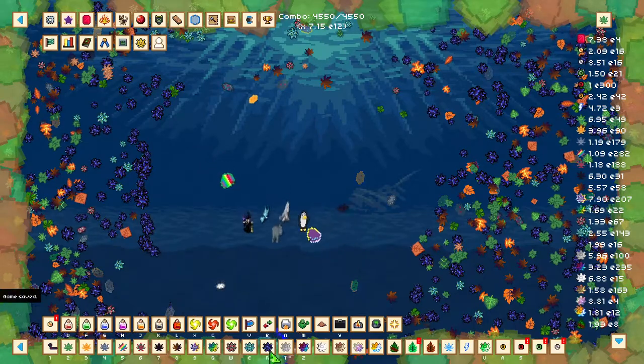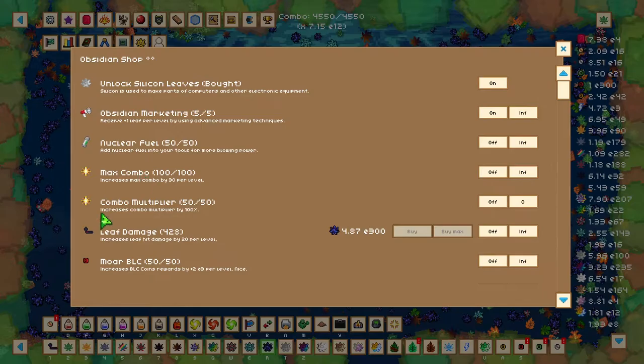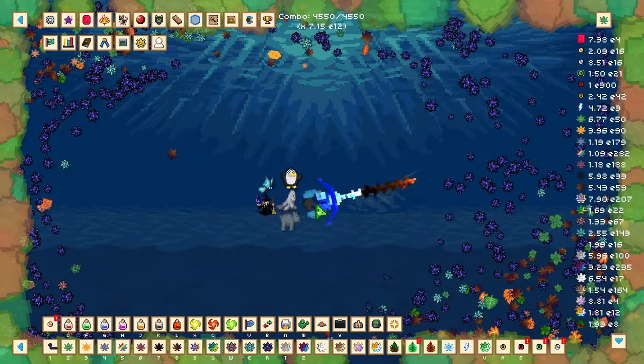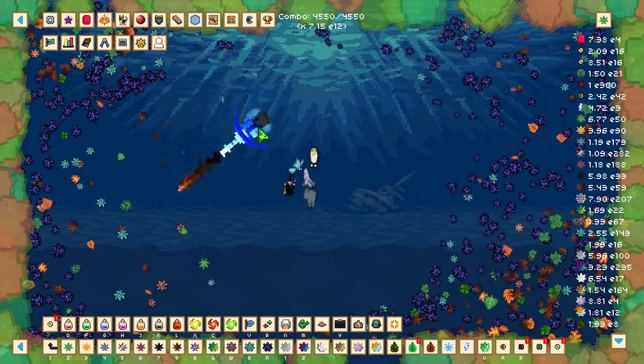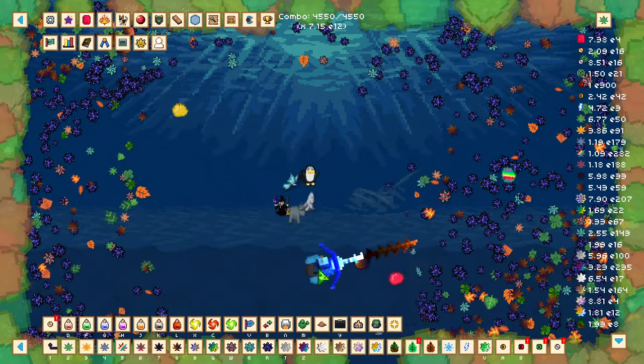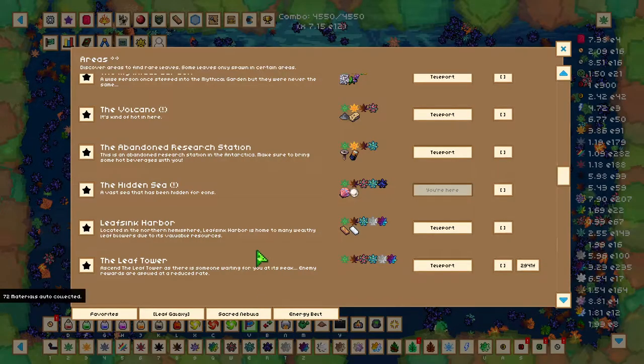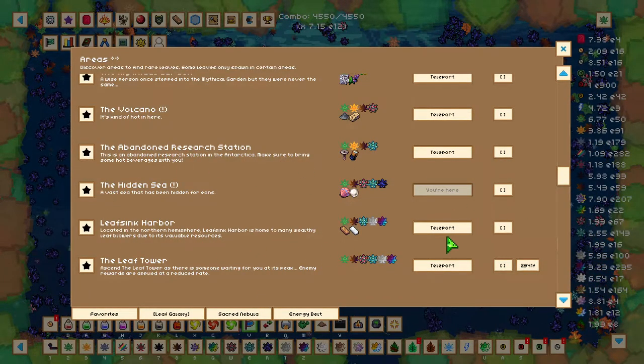This is extremely helpful to upgrade our Durable Artifacts, our Fruit Effects, and also our Leaf Damage and Combo Multipliers. After we've done that, we can go and continue farming BLC until we get to 1.5e10 BLC, or 15 billion BLC. Once we've done that, we can unlock Leaf Sink Harbour and go over there.